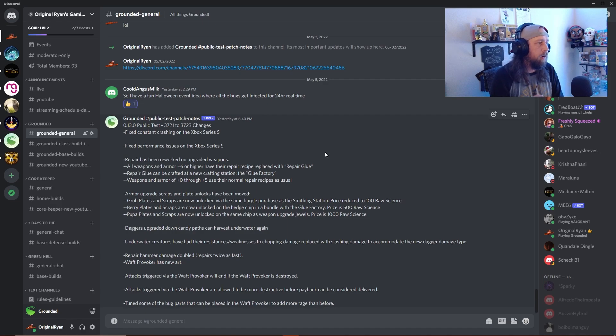There's new art for the waft provoker - it's pronounced waft, like wafting in the air. Attacks triggered via the waft provoker will end if the waft provoker is destroyed. Attacks triggered via the waft provoker are allowed to be more destructive before payback can be considered delivered. They also tuned some of the bug parts that can be placed in the waft provoker to add more rage than before. I'm curious - does more rage increase the number of insects, the difficulty of insects, or the rewards you get? I know there was a video showing you were only getting basic items from insects, and now you're able to get more rare or uncommon resources. We've got to test that out.